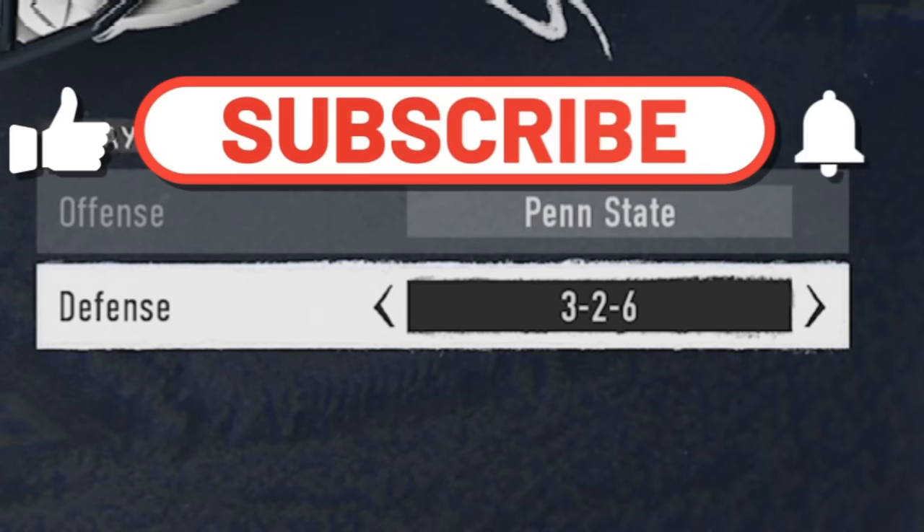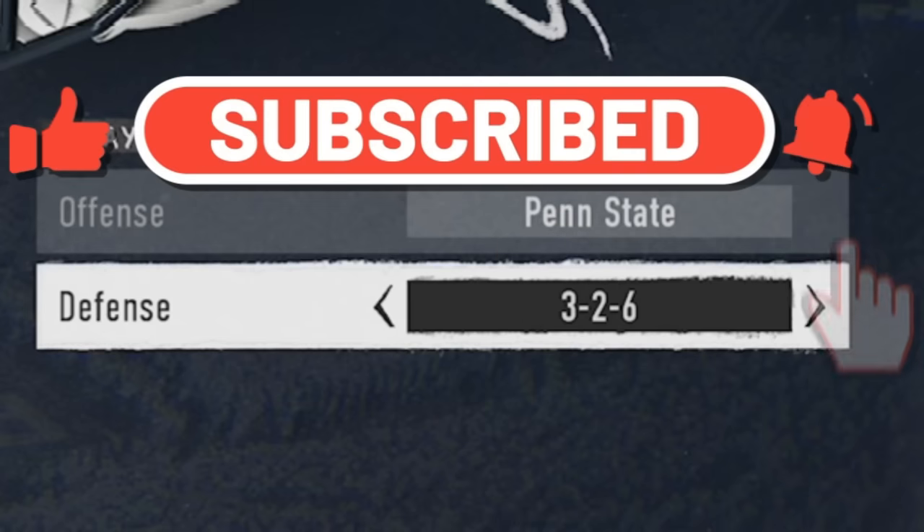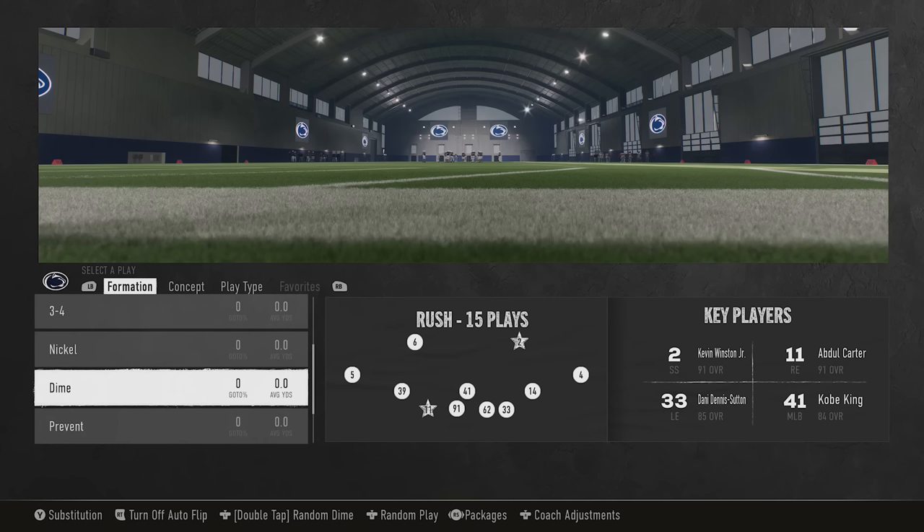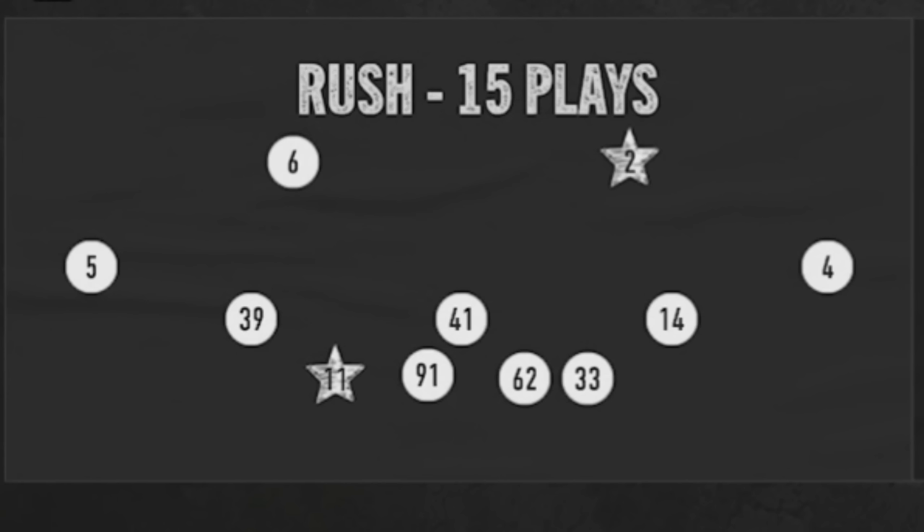The playbook I'm in is the 3-2-6. I think this is going to be the meta playbook — it'll be the first ebook I put out. In my opinion it's the best defense in the entire game, but I'll go over that more tomorrow as I plan on putting out a best offensive and best defensive playbooks video. The formation I'm going to use is the Dime Rush, also known as the Dime Normal.